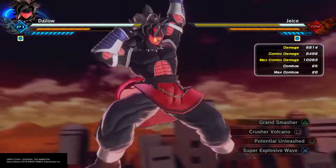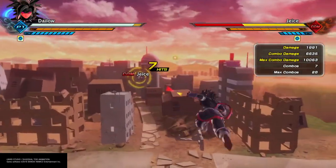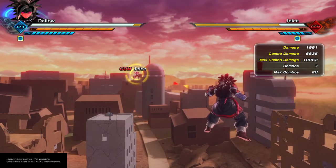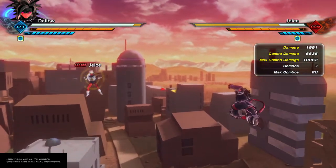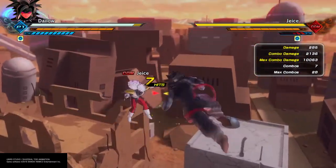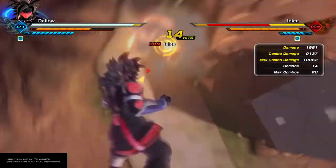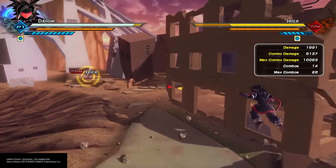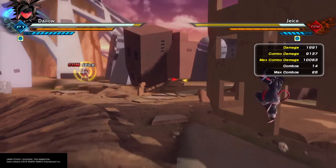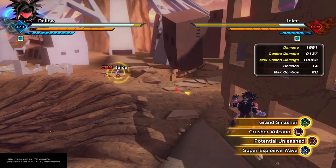And Crusher Volcano — only 6,000, but it's multiple projectiles. So again if they are distracted by another target, or if you hit them with a stamina break combo, or you've got them at a good distance and they're not looking to get in right away, you can hit them with that. As far as ultimate attacks that are just multiple projectiles, there's not a whole lot of them in this game — I believe Crusher Volcano is one of the few that does that.